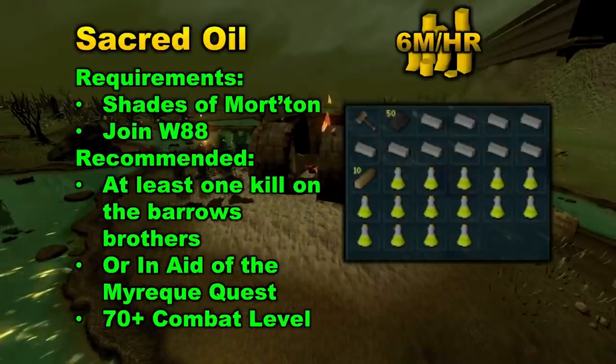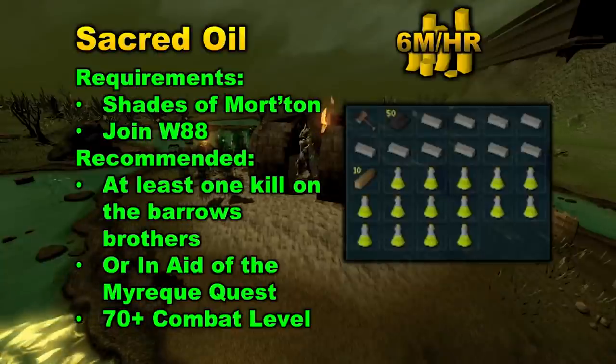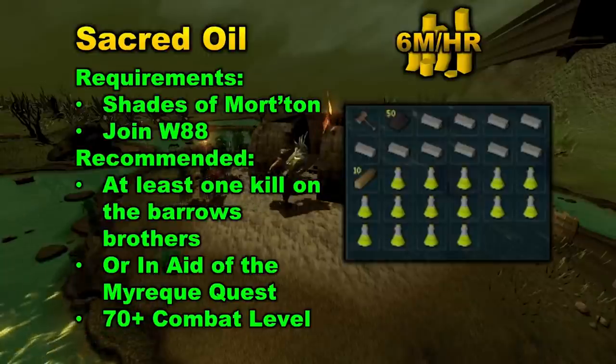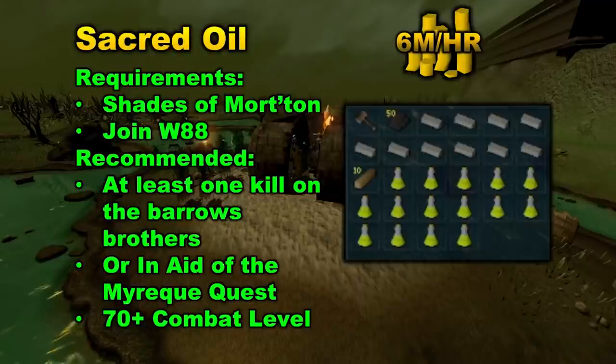Recommended is having at least one kill on the Barrows Brothers — that way you will have the teleport to Barrows, which makes banking really easy. Or you can have the Lair of Tarn Razorlor quest, which unlocks a bank just south of the temple. 70-plus combat is also super helpful so you can kill the Shades and gain Sanctity that way. It does make this a little bit more of a combat money-making method, but you definitely don't have to kill the Shades — you can have level 3 combat and still do this method by just repairing the temple.